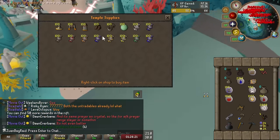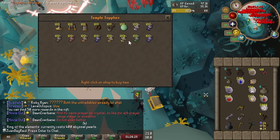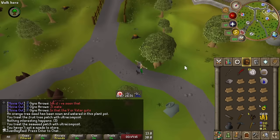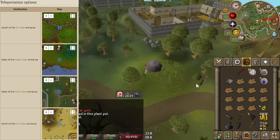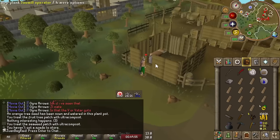Welcome back to another episode of the Ultramarum series. This is episode 4. On the last episode, I finally got the Ring of Elements, which was a very crucial item for my construction goal of 80, as the Ring of Elements teleports you to the 4 basic altars, and one of them is the Earth Altar, which is right next to the sawmill. So that will save me incredible amounts of time on this construction training.